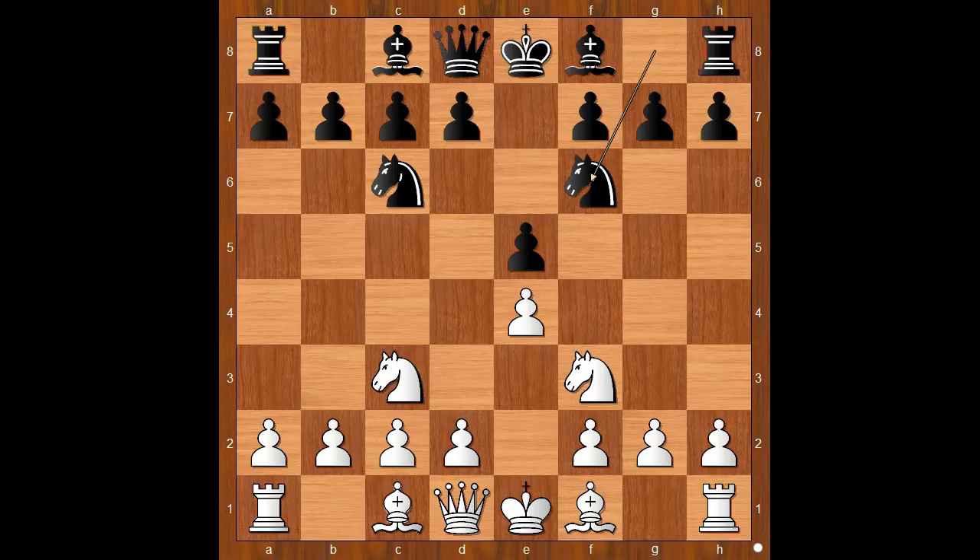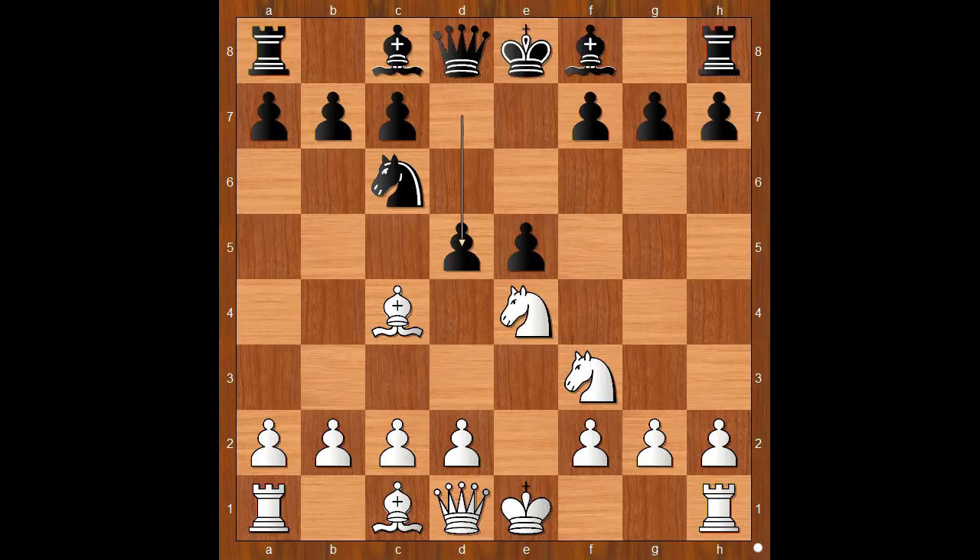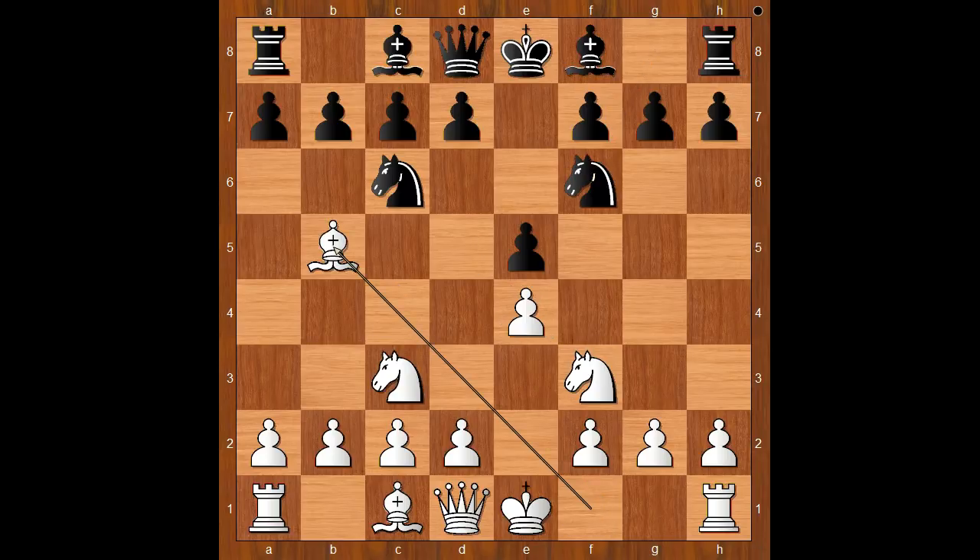Let's take it back. If bishop to c4, then black may play knight takes on e4, and after knight takes on e4, d5. Back to our game. Nimzowitsch played bishop to b5, so we have the Spanish game, four knights. And now bishop to b4 — the Double Spanish.